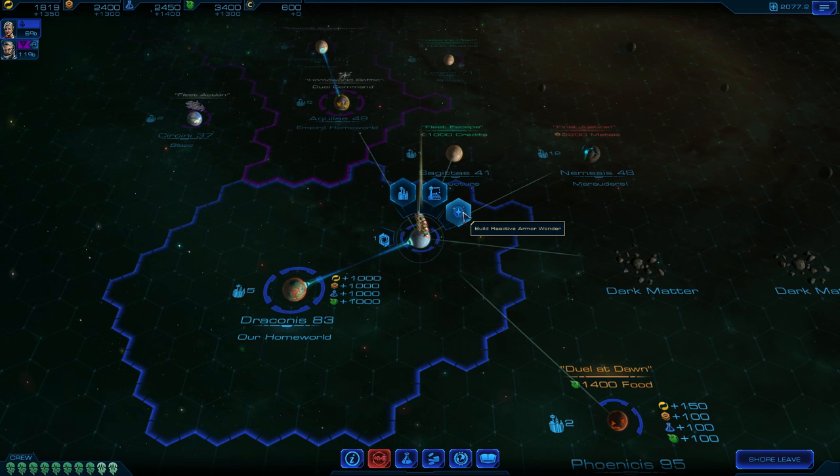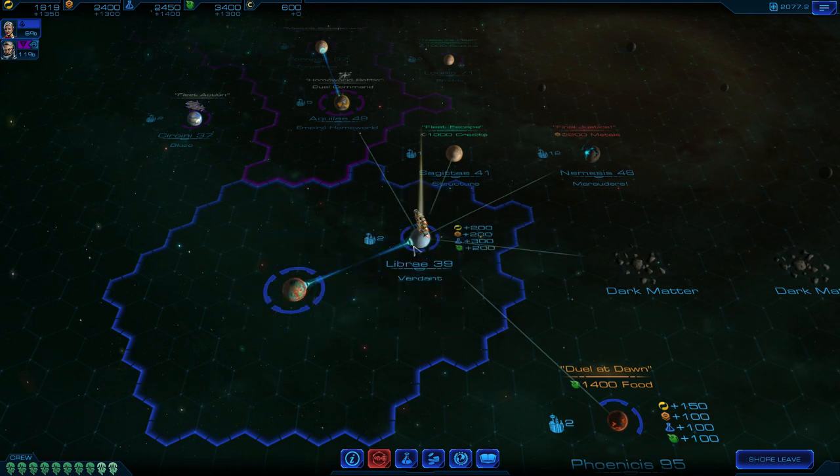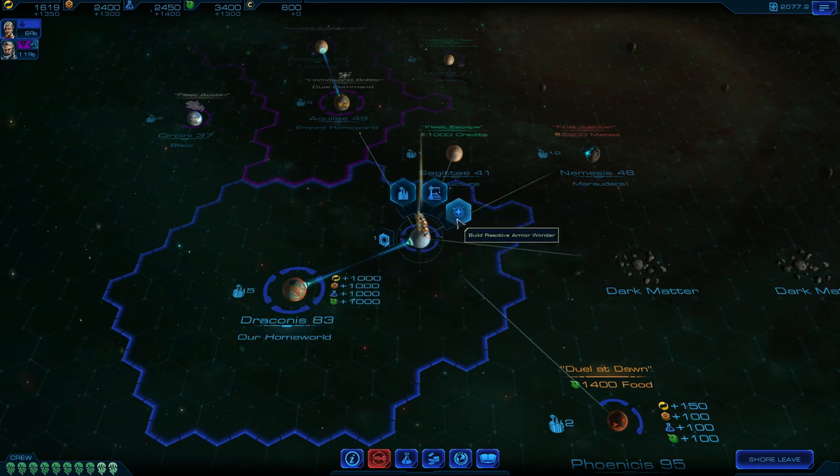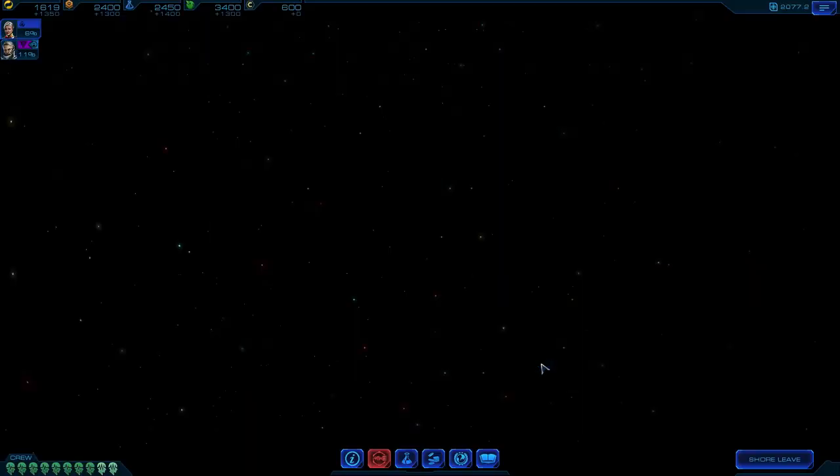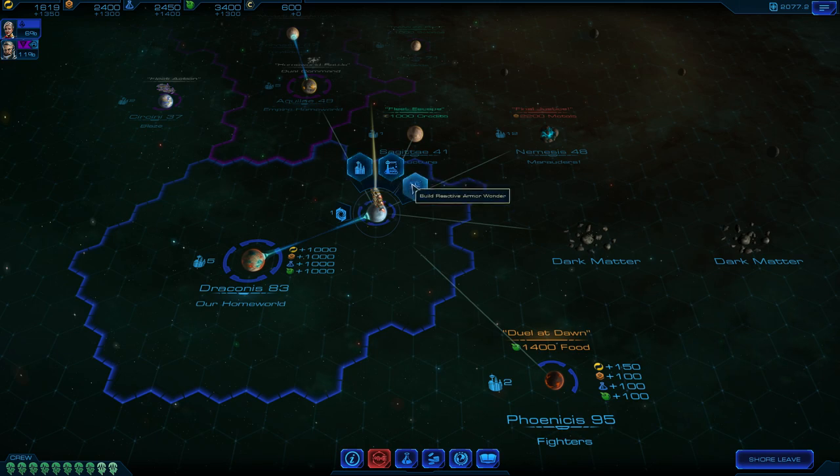The AI definitely seems to be moving a bit faster than me, so I'm being too cautious regarding crew morale. Libra 39 has joined our federation! Every time you take shore leave on another planet it has plus one influence, so there's nothing too wrong about that. I now have Libra 39 in my territory. Build reactive armor wonder - reactive armor prevents torpedoes from damaging our starships, that seems pretty good. Maybe next turn I can afford that - I think I need some kind of defense here as well.